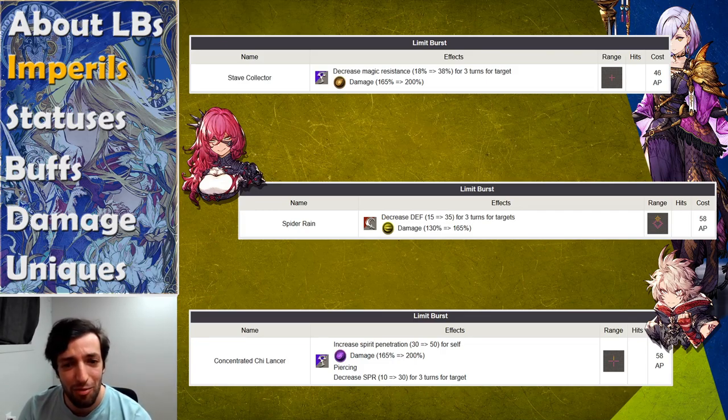Nivlu's limit burst is another really good one. She is a physical attacker and will probably need bells if you want to make use of that limit burst. But if you do, it's crazy — you decrease defense in an AoE by up to 35. Every level you give to that limit burst decreases the defense a little bit further. Decreasing defense by 35 in such a large AoE can be a major game changer: it allows your team to kill tanks more easily, and squishier targets will actually have negative defense, giving you a damage amplification effect. Then Garvel has a similar thing — it decreases spirit on the targets it hits, enabling your casters to deal more damage afterwards. I would recommend getting the first two to 20, and Garvel's maybe to 15.